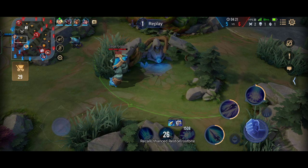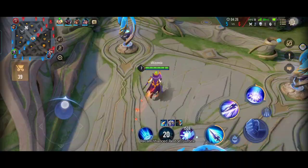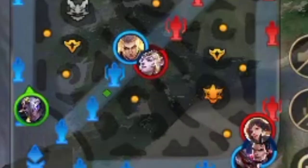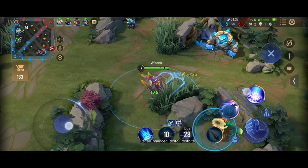That was a really dumb death on my part, but I want you to notice something carefully here. As you can see on the map, my sage buff and two creeps have spawned, but my might buff and the other two creeps haven't spawned yet. The reason is obvious — it takes 1 minute and 30 seconds for a buff to spawn again.